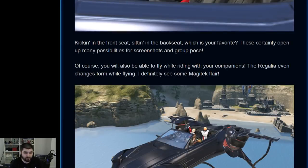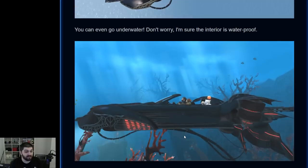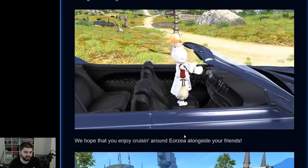The mount flies, of course. It goes underwater, of course — they don't do mounts that don't do that anymore; only some old mounts lack those features. The interior is waterproof, I'm sure. As for Lalafell driving, they stand up on the seat, which is interesting — and applies to me since I am a Lalafell. I don't know how the car goes forward, but I'm going to assume it doesn't actually use gasoline — it just uses wind ether, so we don't actually need to press on the gas pedal. That would be the lore explanation.